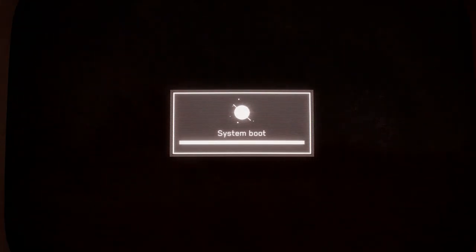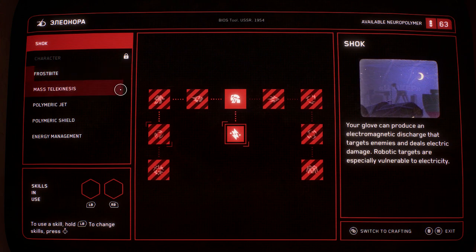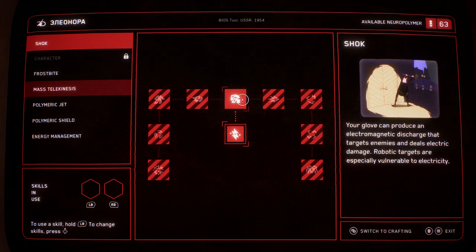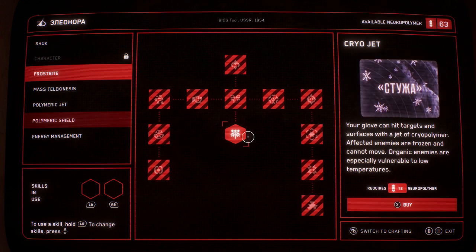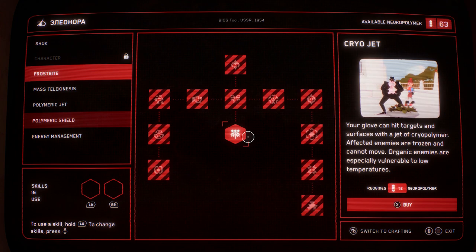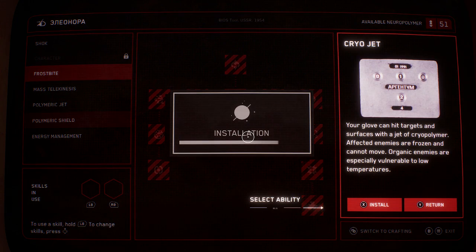Now we have polymer upgrades. We can't do any of these yet, I don't think. Actually, these all have a cost. I kind of like the frostbite ability. What the heck does this do? Your glove can hit targets and surfaces with a jet of cryopolymer. Affected enemies are frozen and cannot move. Sounds good to me.